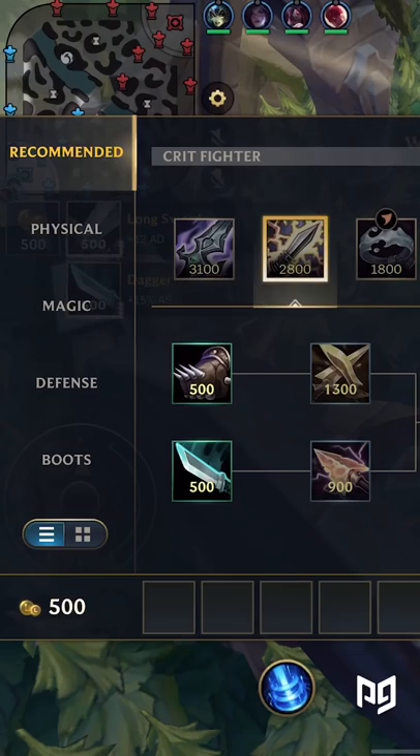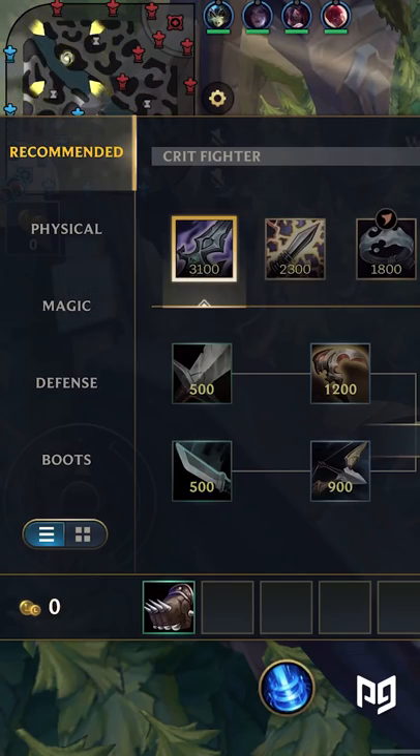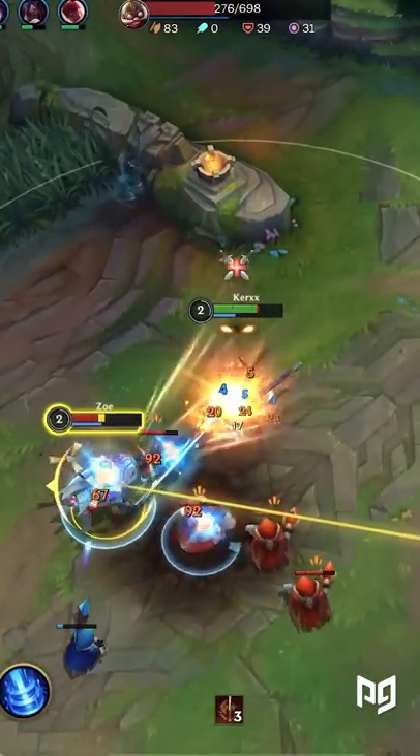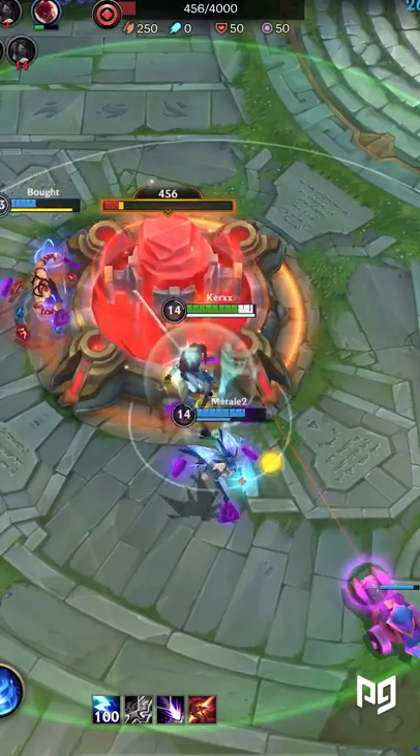To get this done, you can even start with a Brawler's Glove, which grants Yasuo 20% critical strike chance. If you're lucky enough, you're just going to crit the enemy into oblivion, making it a GG easy.